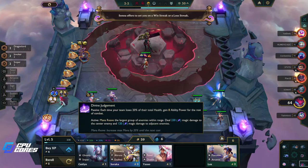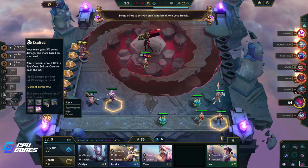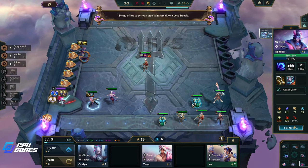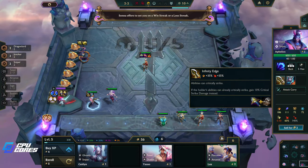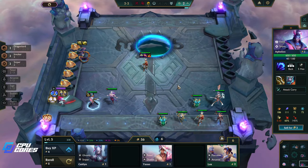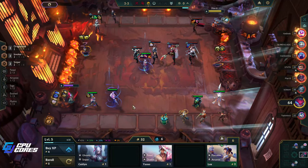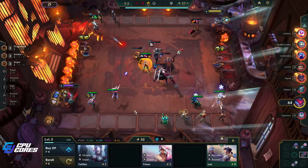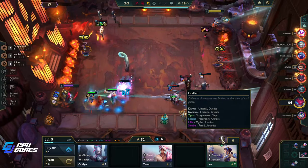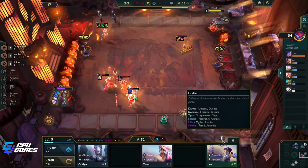We are already on a loss streak. Soraka's exalted too — but not really what we want. Cindra's exalted, Lilia, and Zyra. If we get a Lilia or Zyra I'll definitely put them in for exalted, so I'll hold those. I'd actually give this to Zyra because her plants do extra damage — so these items are not that bad on her. Zyra and Lilia we use in almost all our games.